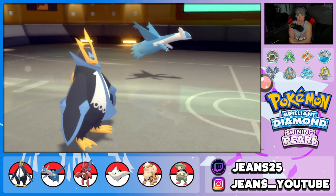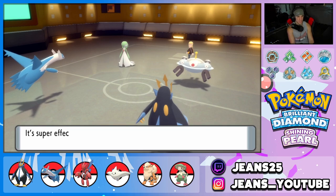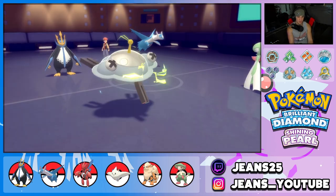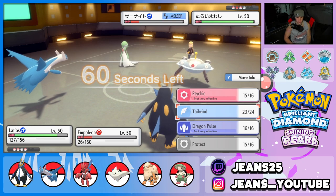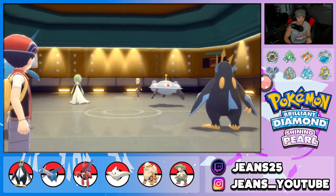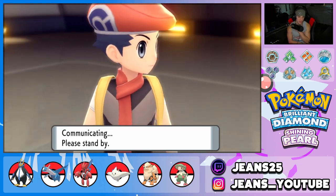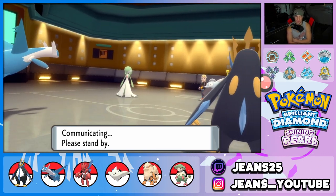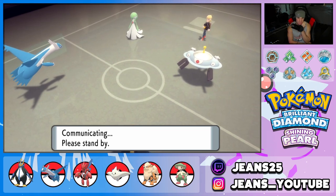Magnezone is still asleep — beautiful. Tailwind comes out, we're going to drop a big Flash Cannon into Gardevoir but it doesn't go down. He goes for Discharge but has Telepathy, so his partner dodges it. Empoleon soaks it up fine — beautiful. With Tailwind up, Latios now outspeeds even a Choice Scarf Gardevoir. Psychic should take it out and we can Hydro Pump for extra damage.